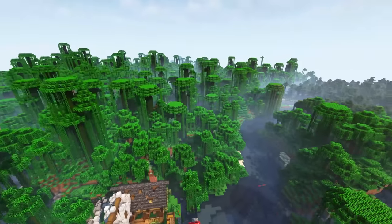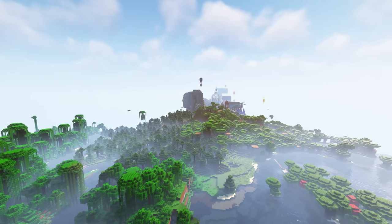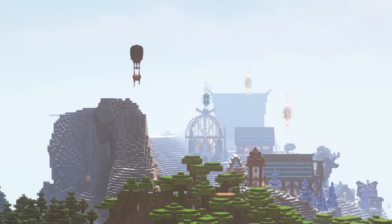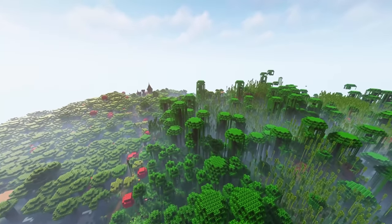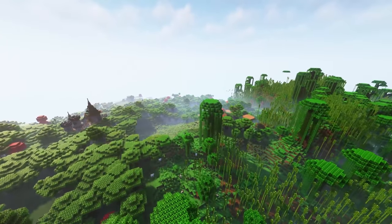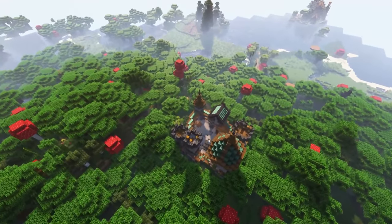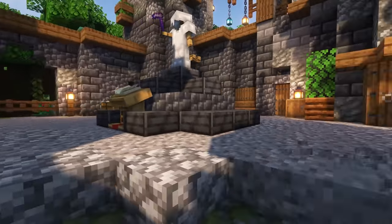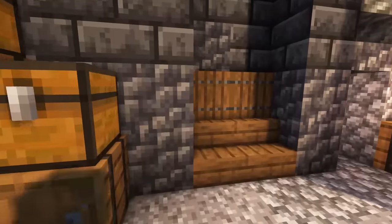From here we can follow one of these roads to the rest of the empires. That loading in looks incredible — that looks like Scott's empire over there. Just this way should be Joey's. I haven't actually explored the world yet, so this is the first time I'll be exploring alongside you guys. This is Mythical Sausage's castle that he built for the chicken — I cannot remember the chicken's name right now.